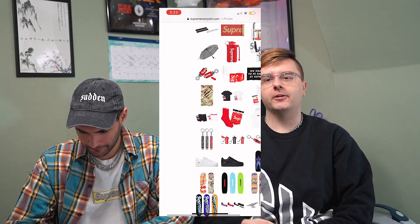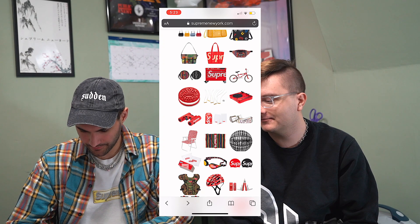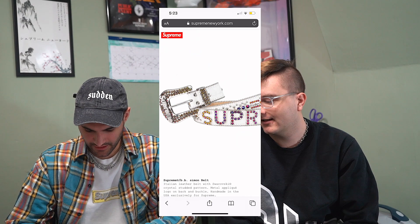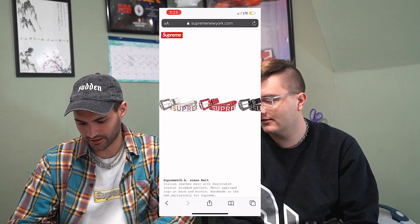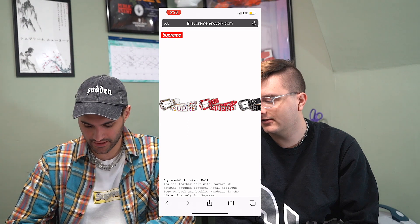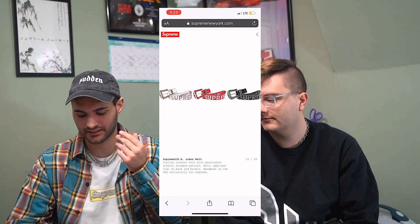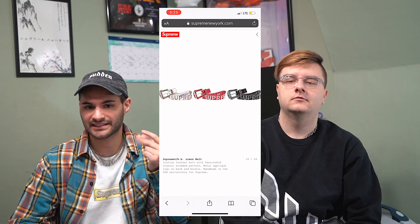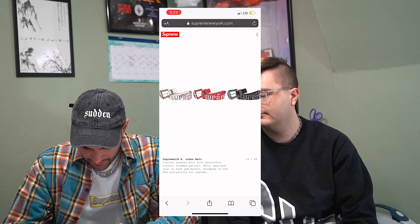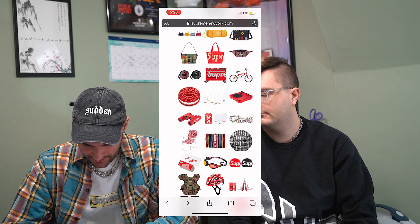Joe's favorite accessory is probably going to be the BB Simon belt. This thing is hard. So here we got the BB Simon belt — it comes in three different colorways. We don't know what retail is going to be, but it was not looking good for retail on this because I think some of them are like $350–500. So once you put that Supreme branding on it, who knows what they're going to charge. Yeah, it comes in three colorways.